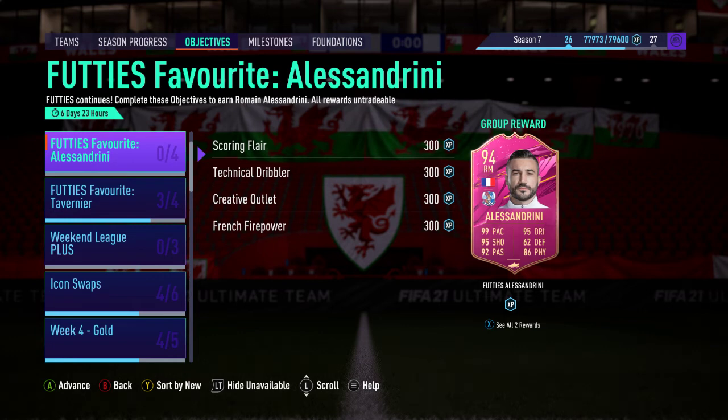Hello and welcome. I'm Andrew and in this video we're going to be talking about the objective that's been released today. It's the Futties' favourite, Romain Alessandrini, who plays in the Chinese Super League.